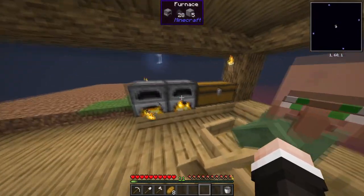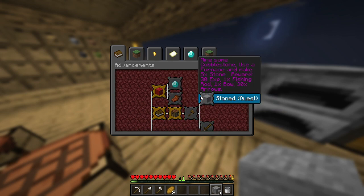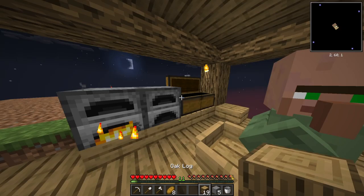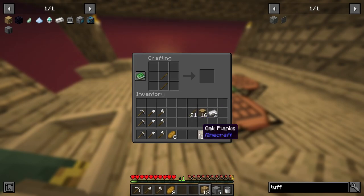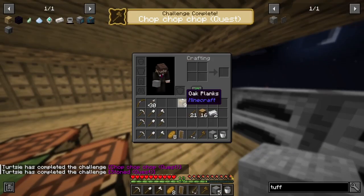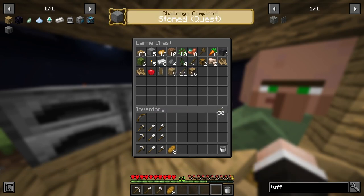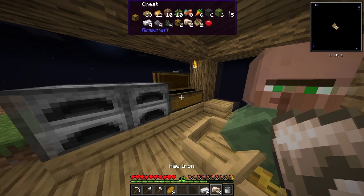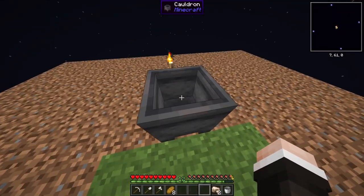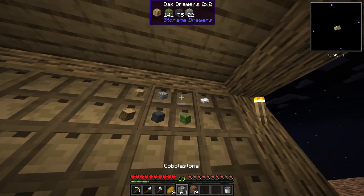I made all the tools I'm gonna need with the iron I have. I also need to complete some quests first - I need to craft a wooden axe. We got a shield, a fishing rod, and a bow and arrow. That's actually really big. With the iron I have, since there's no way of obtaining water right now, let's look into a cauldron. To get gravel, all we need is cobble and dirt.